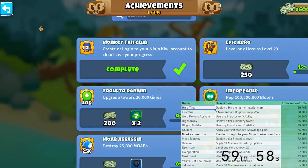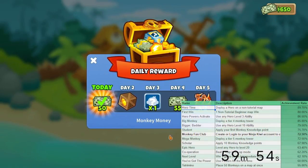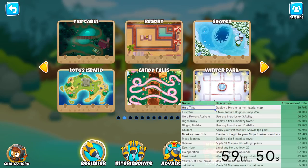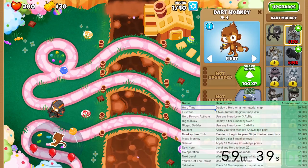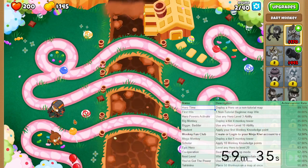Let's get this and start with an easy map - Candy Falls, easy mode. Just like the other one-hour run, I will not use any cheats, as in IAPs or mods, to speed up the game.